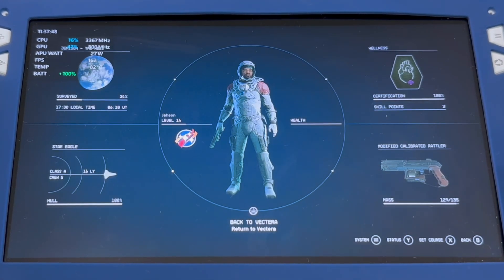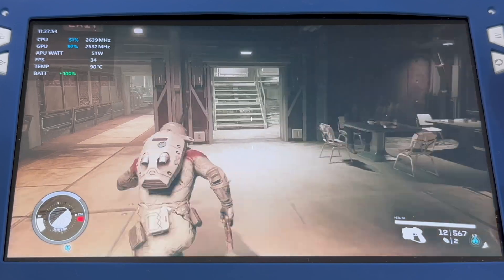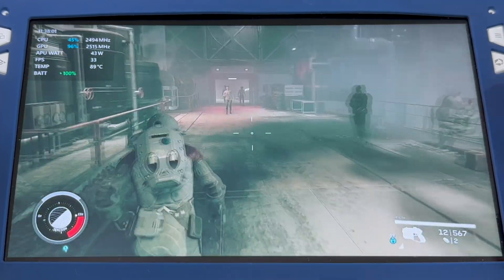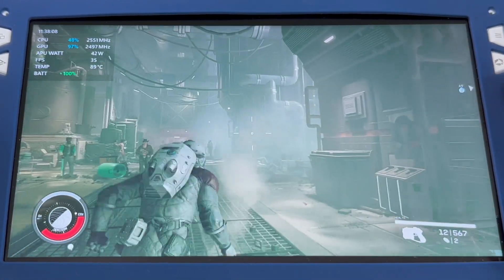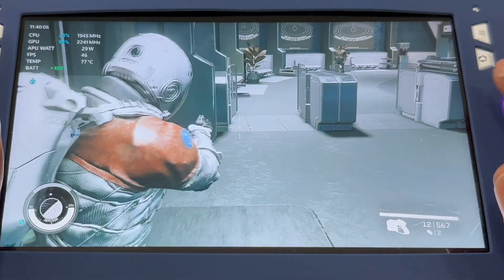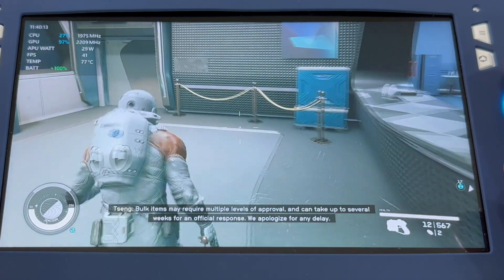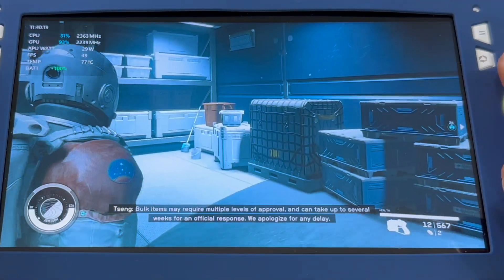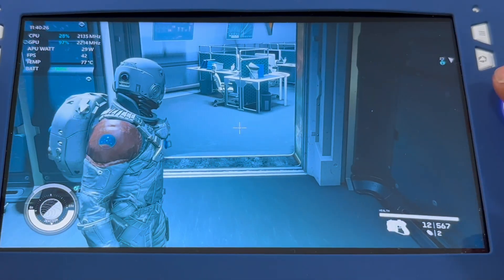Let me switch to FSR to show you the comparison. With FSR it's a little bit lower — averaging around 36. It can be about the same sometimes, and it's still smooth gameplay with no issues, it's playable. Inside the building frames are always better — hitting 46, 45, even 50 right there. That's at 900p.